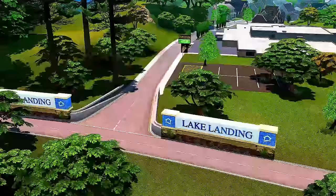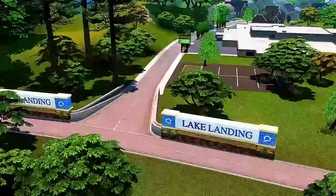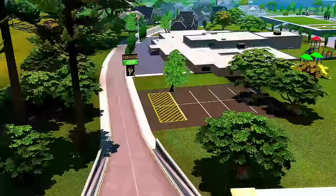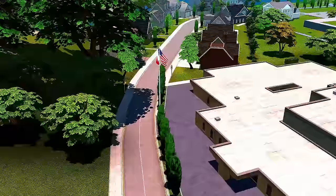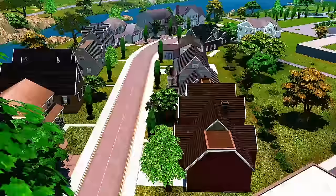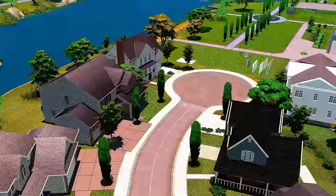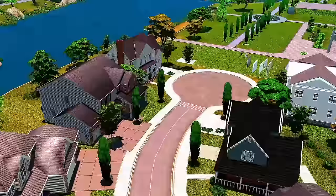I didn't like the idea of a small-town college feel, so we're in Britechester now. I showed a sneak peek on Twitter. I just did the Foxbury side so far and put a little elementary school here as deco. Drive down and there's a little neighborhood of houses, kind of like Willow Creek. A lot of these houses are probably going to change because my brother is working on more deco homes.